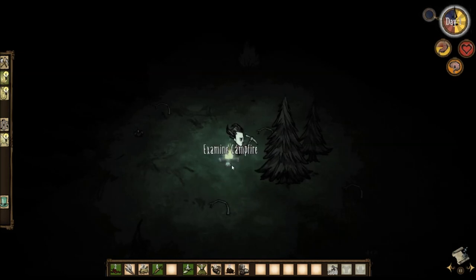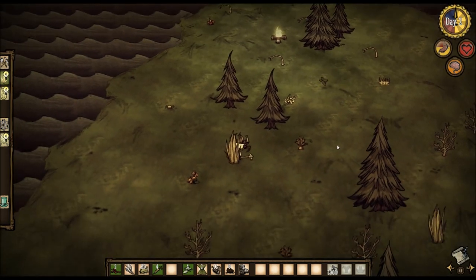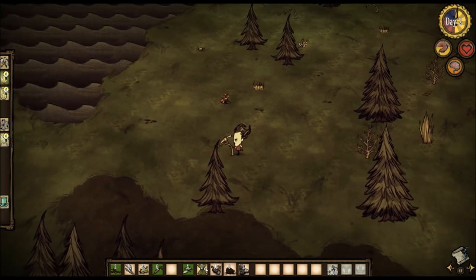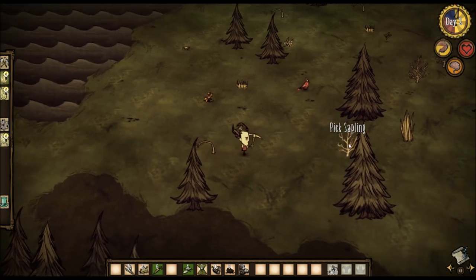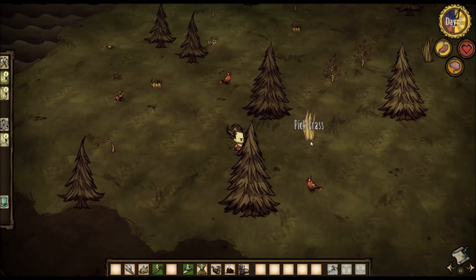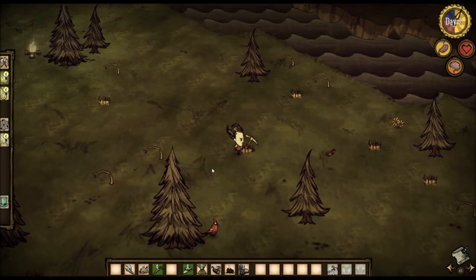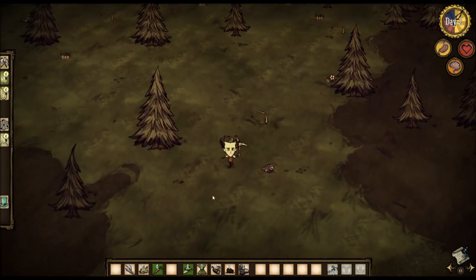It's almost day two. My stomach meter is about half full so let's take care of that. The fire will burn down and turn into ash. We got some berries and some seeds — let's eat the berries. Individual berries and carrots really don't do that much on their own. It's somewhat accurate I guess — I can't say I've ever killed and eaten a rabbit, but a single rabbit doesn't do a whole lot either.